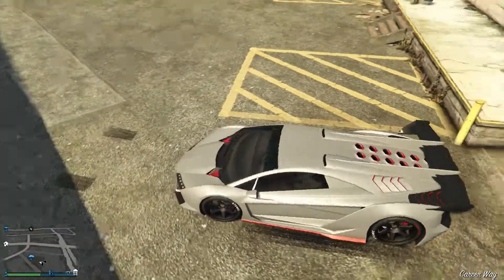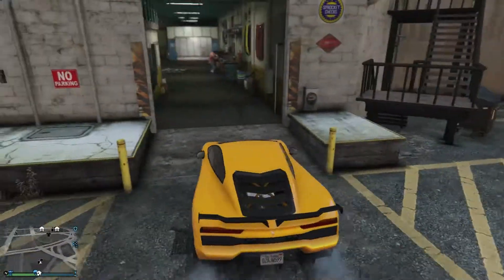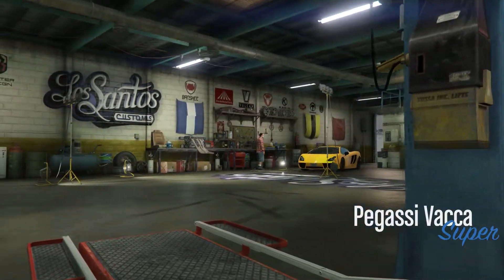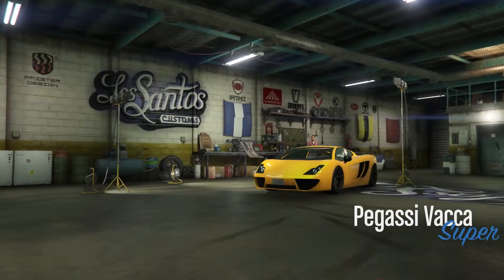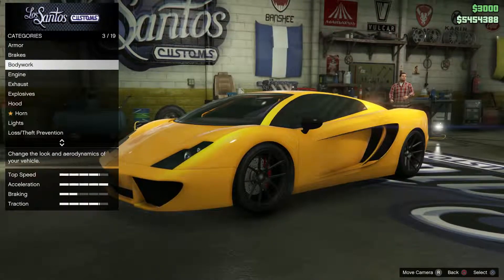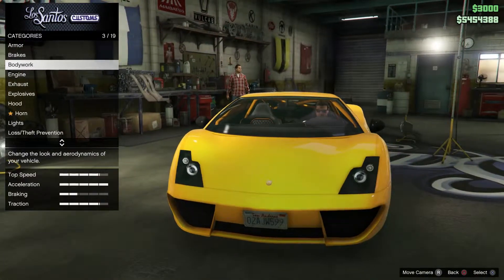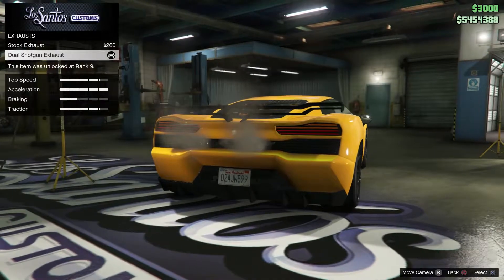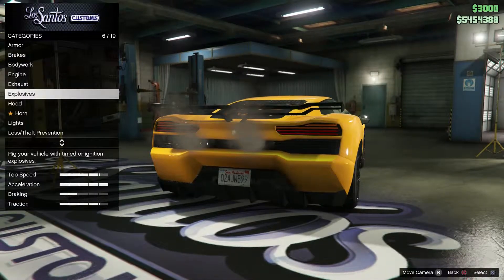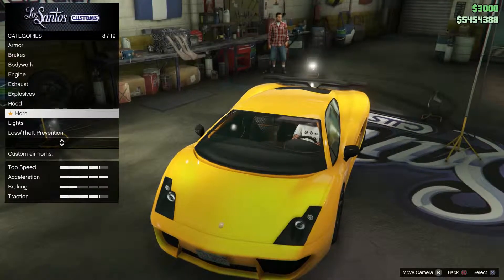Next we will have the Lamborghini Gallardo, and when it comes to one part of it, that part will be optional. Starting off you want the Pegasi Vacca. Armor and brakes is up to you, for bodywork you want the roll cage and chassis upgrade. Engine's up to you, exhaust you want the dual shotgun exhaust. Explosives are up to you, hood you want the stock hood.